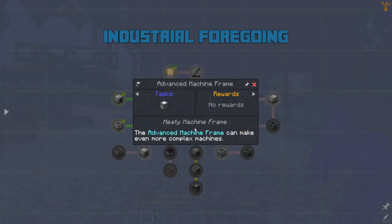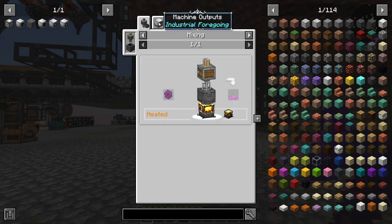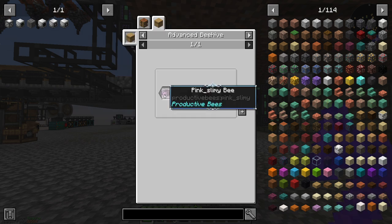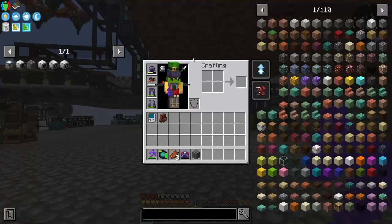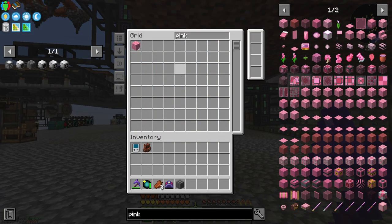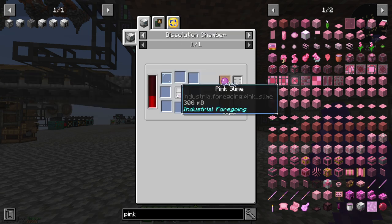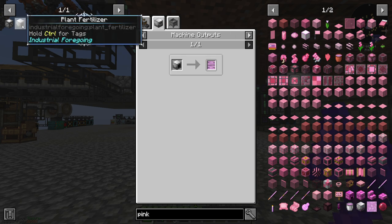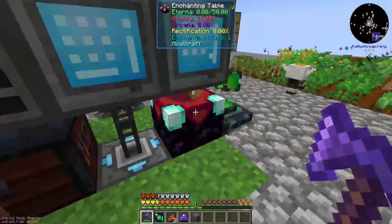There's no reward for it, so that's fine. The next thing we need to make is an advanced machine frame, which is basically the same thing but it needs pink slime. And pink slime comes from the mob slaughter factory or centrifuging pink slimy comb. And to get that we need a pink slimy bee, which is a regular slime bee with pink slime added to it. I'm assuming I don't have any pink slime — I do not. So how do you get pink slime? I think it's going to be coming from that mob slaughter factory. Without already having it — so we do need to go down the mob slaughter factory route. I was going to try to not have to make a mob farm, but it looks like we're going to have to.